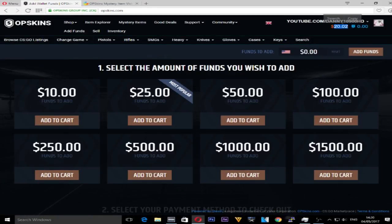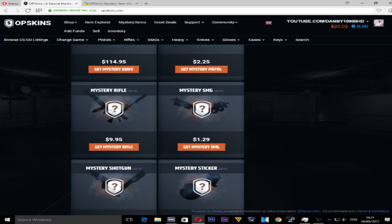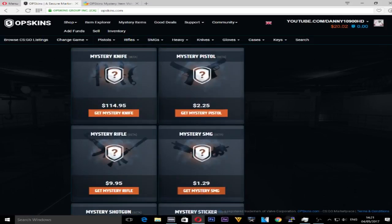We now have £20 and 2 pence. We're going to click on mystery items. As you can see, these are all the different mystery things you can get — a mystery rifle, a mystery knife, which we're not doing because we've only got £20 and not £114. So we're going to start off with a mystery rifle and then maybe do a couple of pistols.